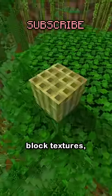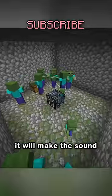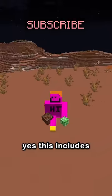And they changed the bamboo block textures. But then, they did something evil. By placing a note block under a mob head, it will make the sound of the mob. Yes, this includes creepers.